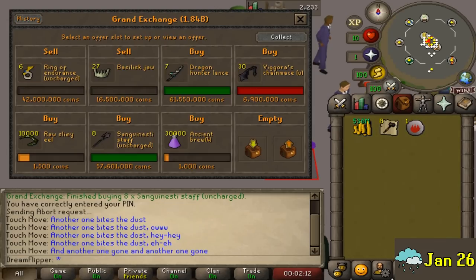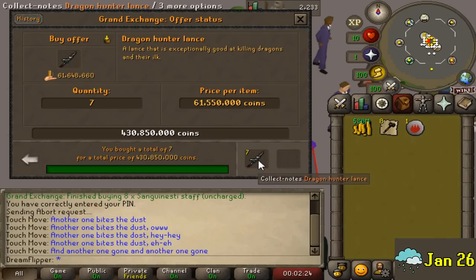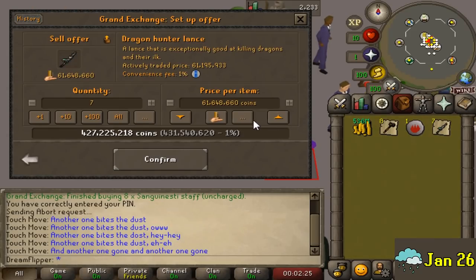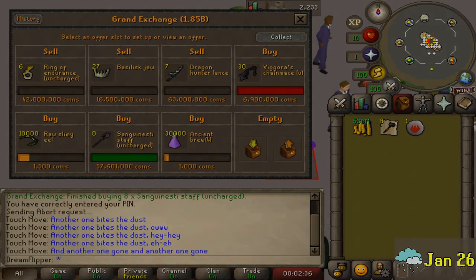With the Ring of Endurance we're going to shoot for maybe a 3 mil profit. We also have 3 other items that are a little bit random - we have the Vigoras, the Dragon Underlands, and the Sanguinesti. There wasn't too much thought put behind these; I was just thinking the market was generally trending up so I bought some pretty popular items in hopes of making a bit of money as they rebounded. We're not looking for huge margins but we'll see what we can get.